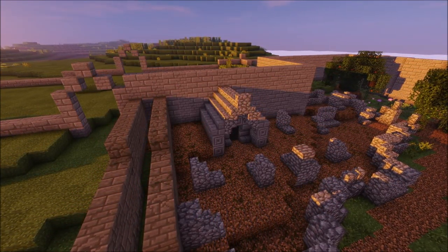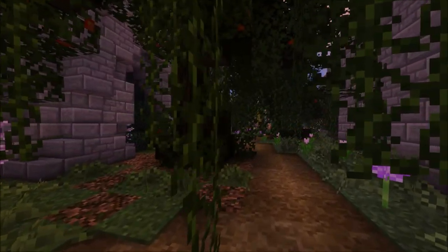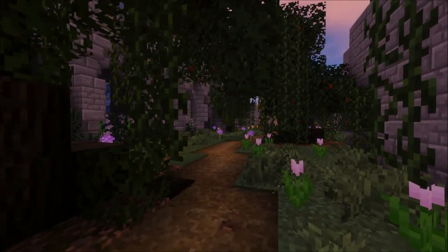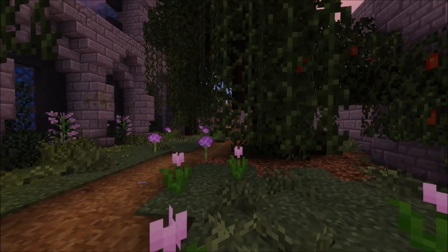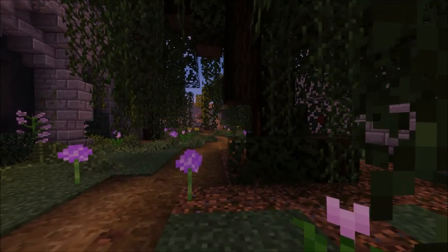I changed the path block from coarse dirt to an actual path block — I think it looks really good. This is just the finished product. I'm taking you through the lilac gardens here, and you can totally see the atmosphere is incredible. I'm really proud of this slow walkthrough — very atmospheric.